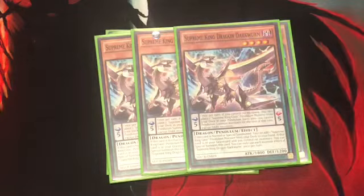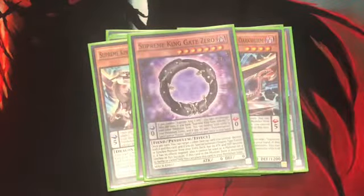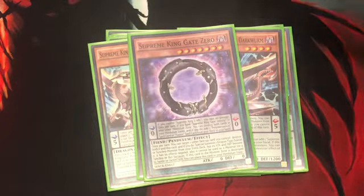Next up, three Supreme King — pretty simple. If it's special summoned, you search the Supreme Gate. And if it's in the grave, you can basically special summon it while you have no monsters on your side of the field. Supreme King is just the target — put it in the Pendulum zone, whatever you want to do.